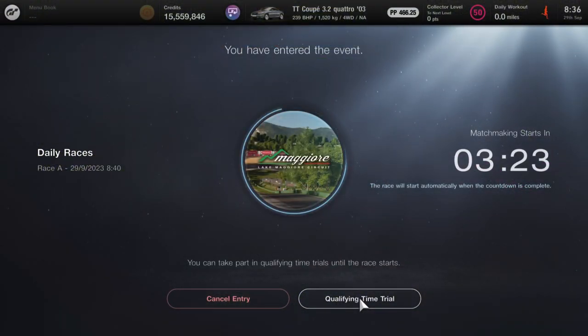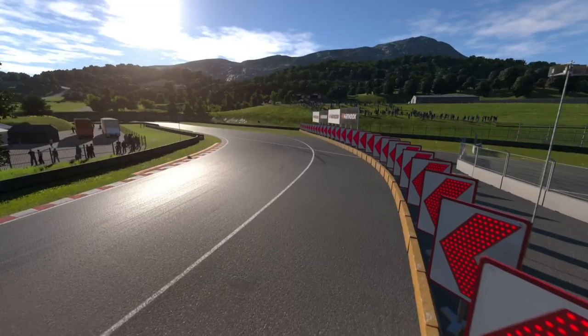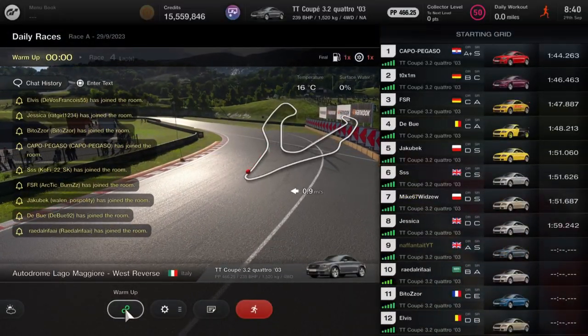So I went and tried and tested it for myself. I've gotten a few races so far — this is one that I tried this morning. I just tried to boot up a daily race A, got the countdown as usual, and then got the preparing the lobby screen where you'll get your list of players.